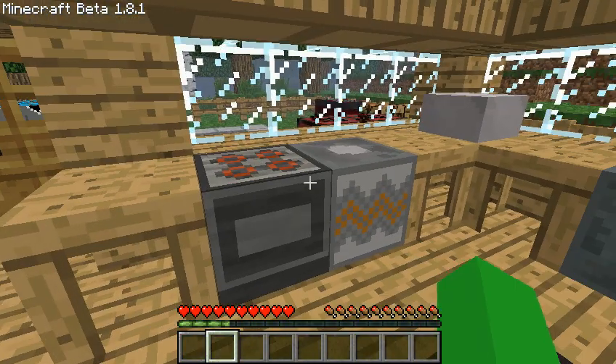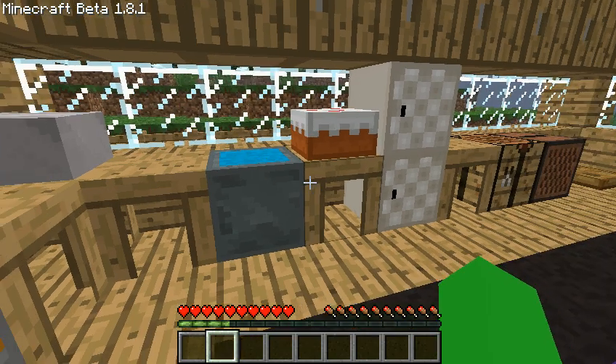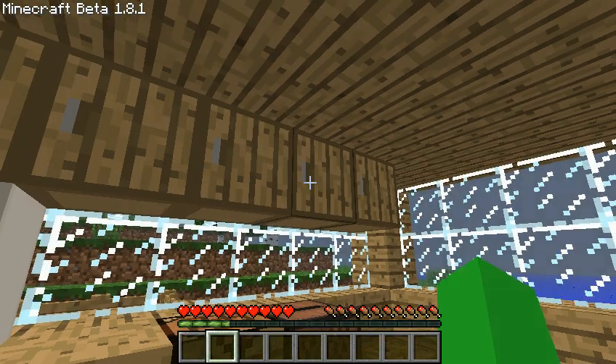So right here we have a stove, a garbage disposal, a toaster, a sink, cake — which isn't in that — and a refrigerator.